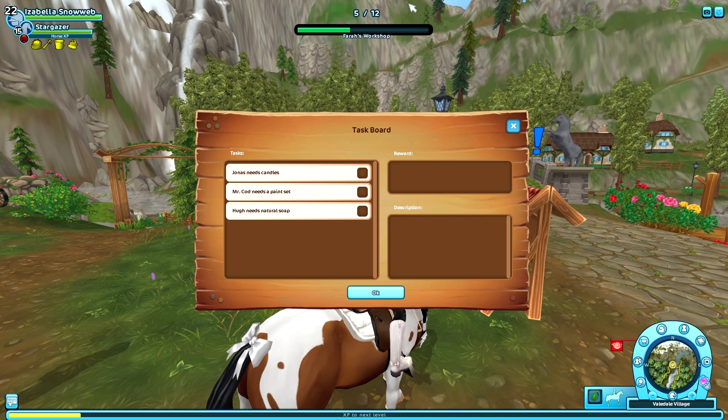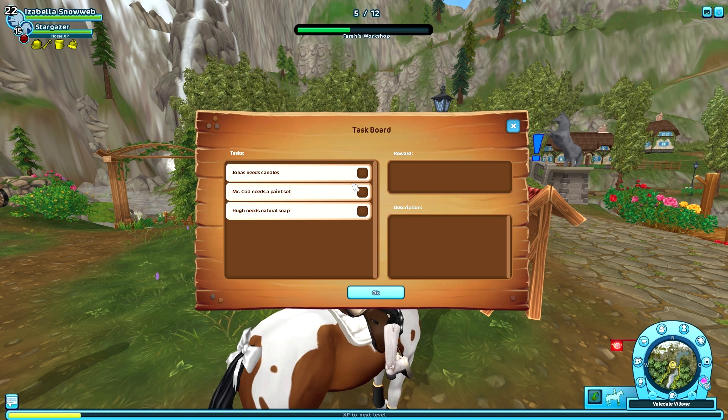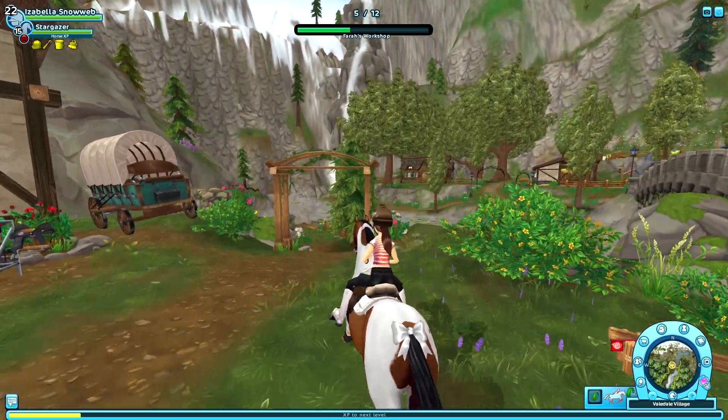The reason why I'm only at level 5 is because I did skip two days, but I am at level 5 already which means I'm almost halfway through, and I can't wait to see what the last reward will be. Anyway, today we need candles, a paint set, and also natural soap, so I'm going to go down to the workbench and create those items.